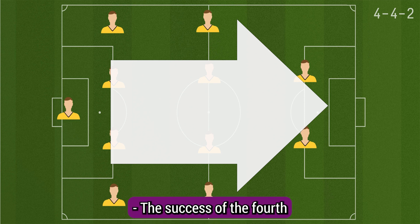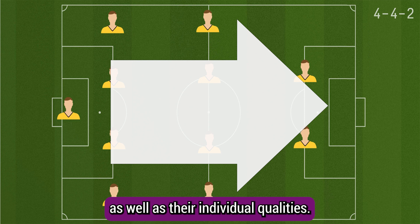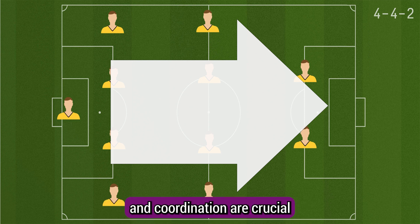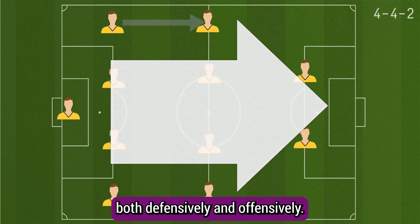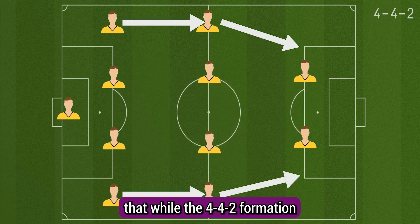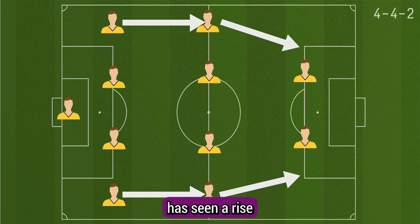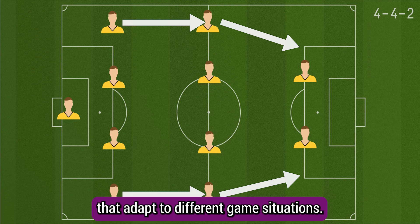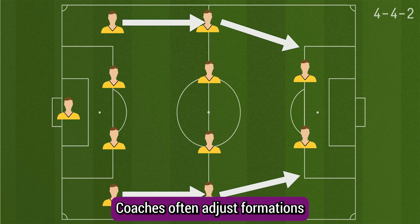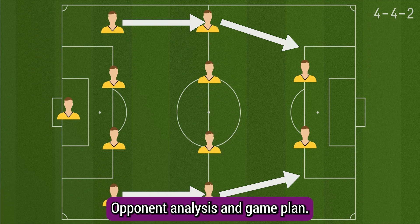The success of the 4-4-2 formation depends on the understanding and cooperation between players as well as their individual qualities. Communication, movement, and coordination are crucial for the team to function effectively, both defensively and offensively. It's important to note that while the 4-4-2 formation has been popular historically, modern football has seen a rise in more flexible and fluid formations that adapt to different game situations. Coaches often adjust formations and tactics based on the team's strengths, opponent analysis, and game plan.